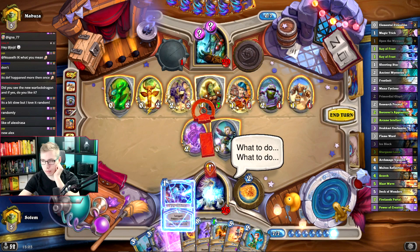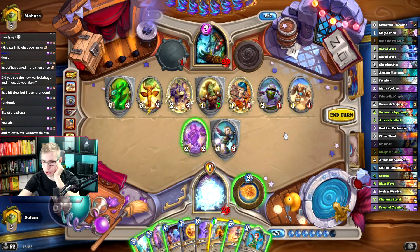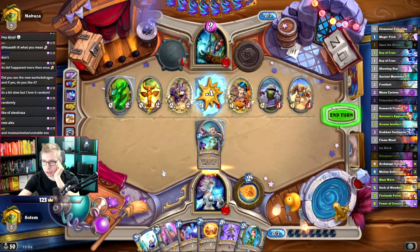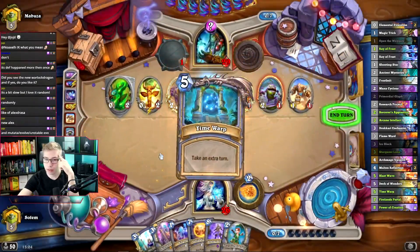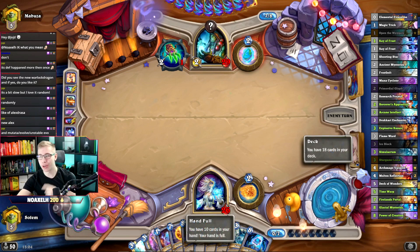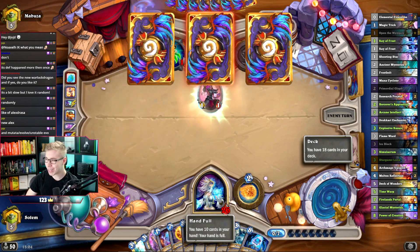He gets to play first because he has the copy thing, and he also has Ice Block, which doesn't matter too much. Then we hit this, then we hit this, and we get this — and we don't overdraw. I hope the overdraw doesn't matter. It won't be Deck of Wonders more than Molten Reflection of Vargoth. There are four cards you can't overdraw — it won't be one of those four. It's unlikely.